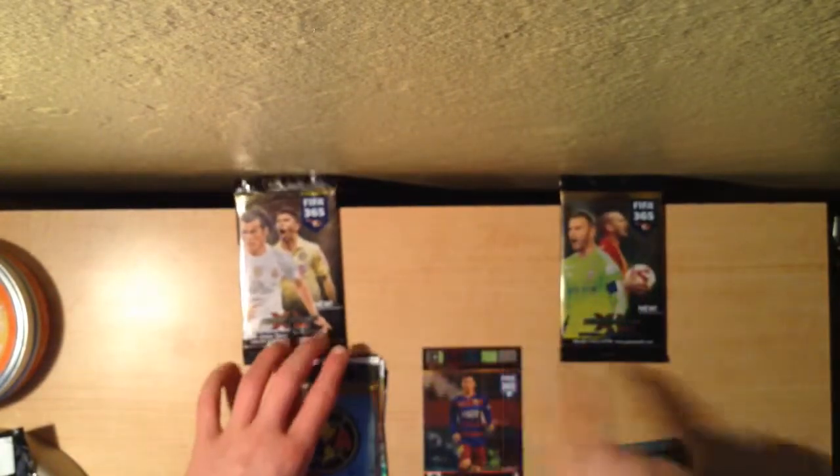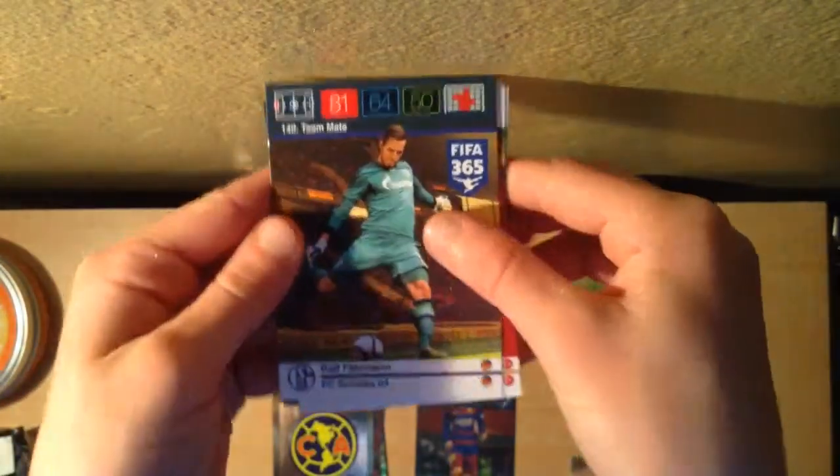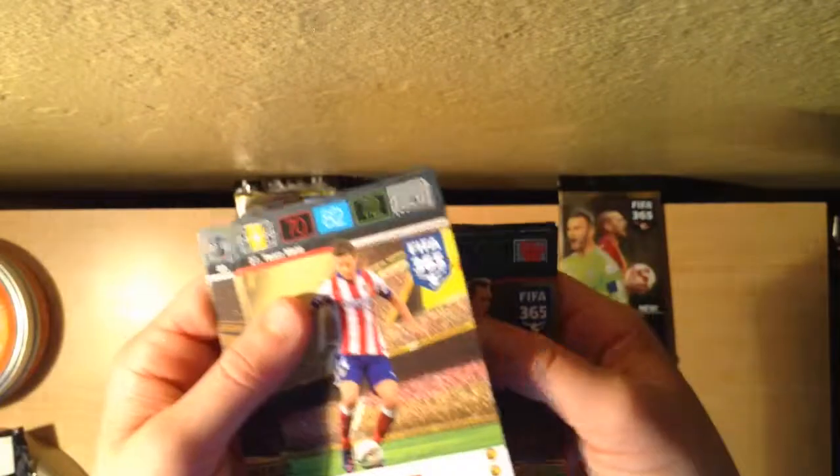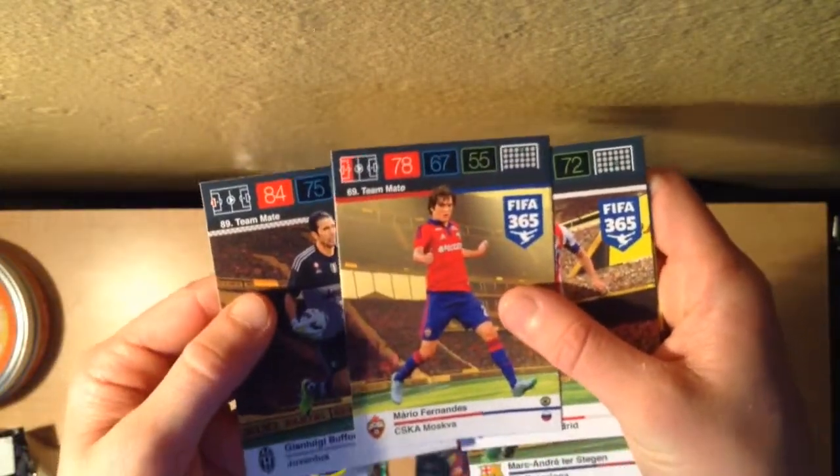The Huntelaar and Griezmann pack — let's get into it. We got Teammate Farman, Kolak one to watch, Teammate Ter Stegen of Barcelona, Gabi of Atletico Madrid, Fernandez of Moskva, and Gigi Buffon. That was not a great pack — that was pretty bad.